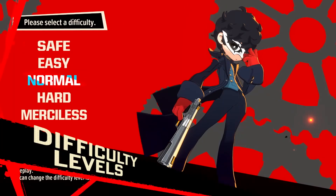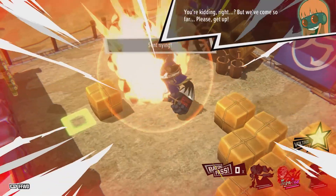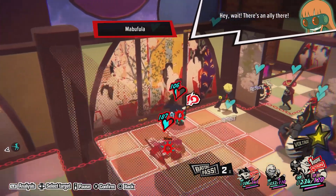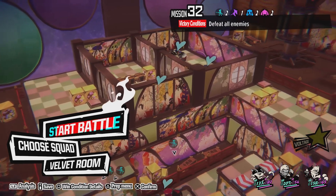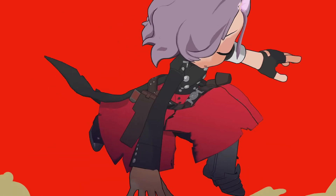If you ever really want to challenge yourself, turn the difficulty up to hard or higher levels, where enemies don't just become stronger — friendly fire will also be turned on, so your attacks can hit your own party members as well. Luckily, you can retry as many times as you want, so don't be afraid to see how far you can take the fight against Legionnaires. And as always, keep fighting!